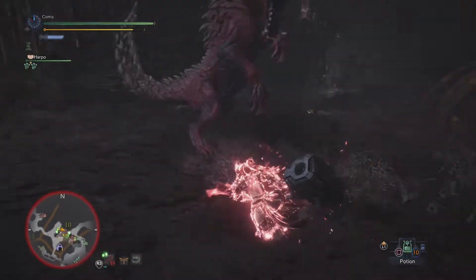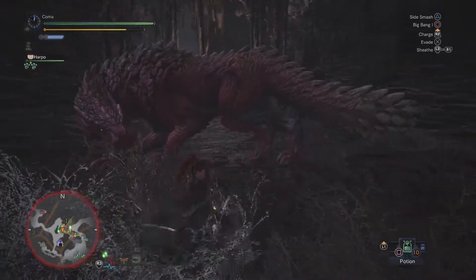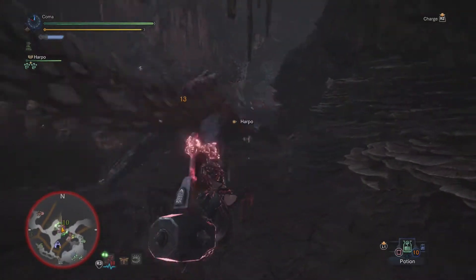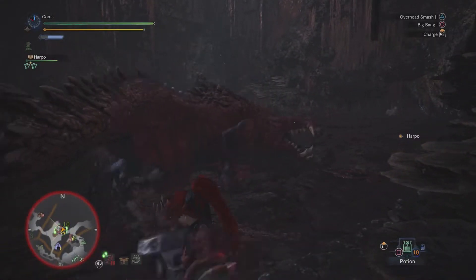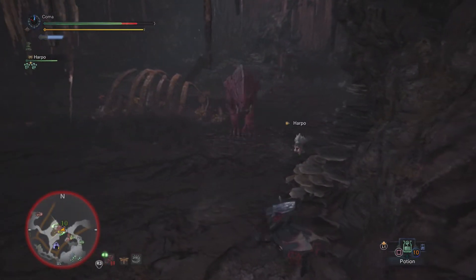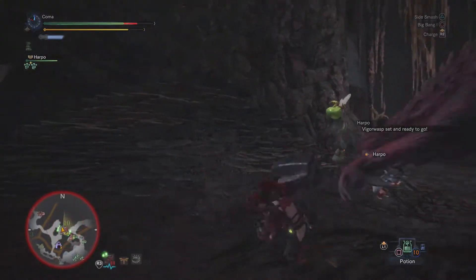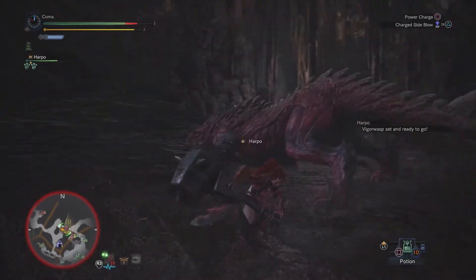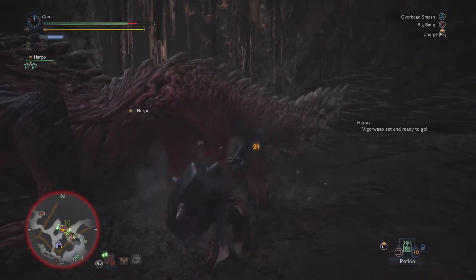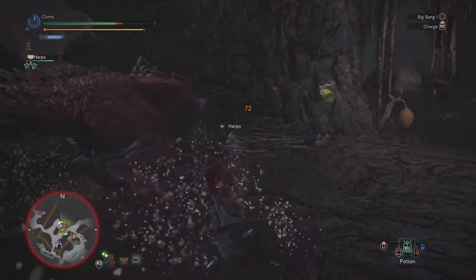I know most of the time it's really nice to add the charge effect on your hammer for more damage, but in this particular case the extra time it takes for a super pound is actually pretty detrimental. I found I've gotten hit a lot. That was a dumb hit — I was greedy there, trying to get a triple pound off. We'll get some hits towards the tail break.